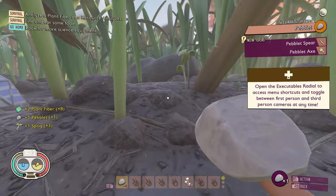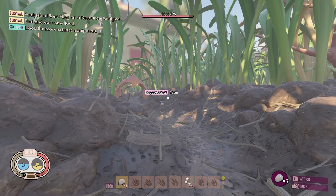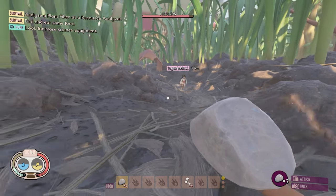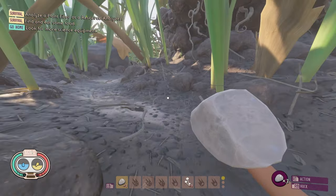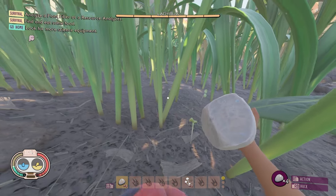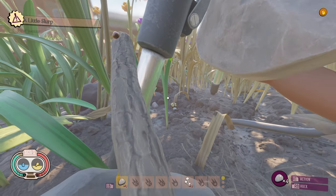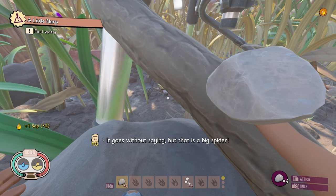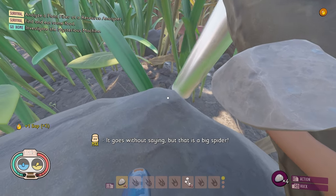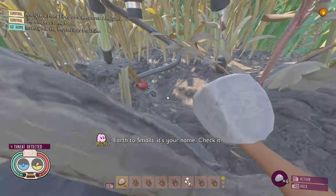We started gathering resources and learning the basic mechanics of the game, which did involve a little bit of harm. It's in the lower back — I'm sorry! I can ride him! There's a spider — looks like an orb weaver. It was during these first few minutes of the game where we realized how dangerous the backyard truly was going to be going forward. It's found me!